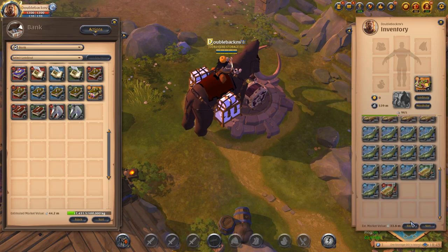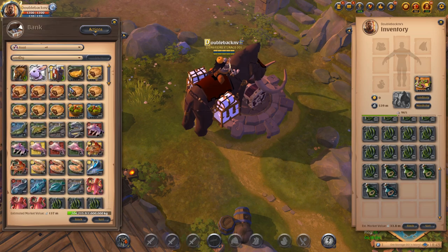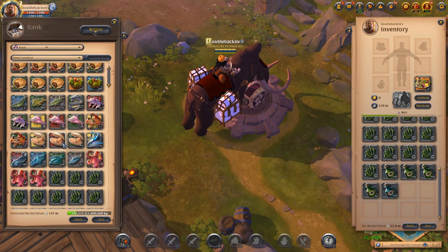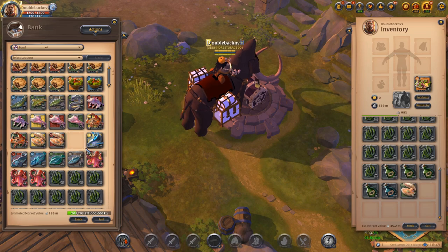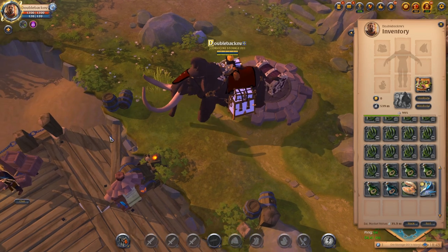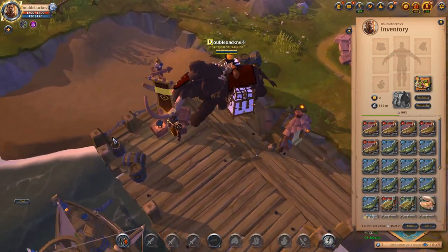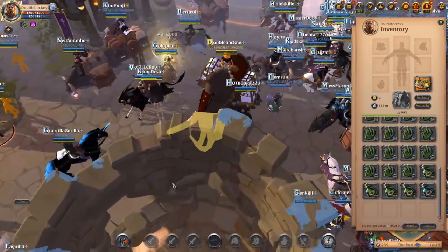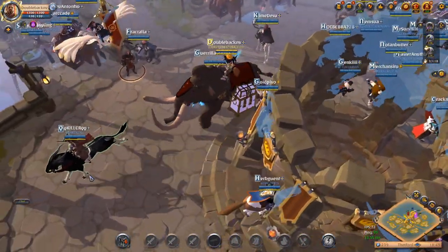Anytime you sell an item on the market that isn't the finished ingredient, obviously if people are buying it, it's because they're making a profit off of the purchase. So you might as well max out at least one account. One account doing all the maxed out enchanted food like this can make you upwards of 200 to 300 million silver a month, depending on how high of enchant you're going on the food.